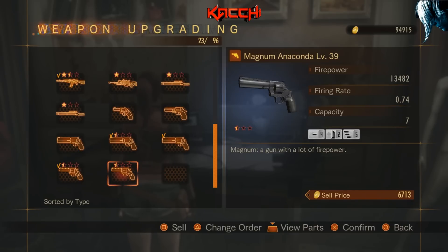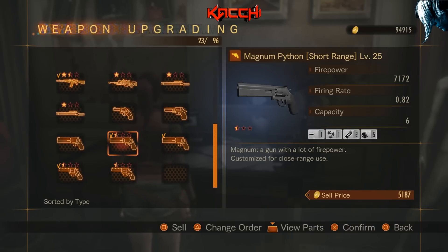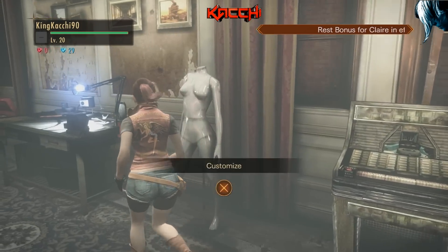This magnum is level 36, this one's 25, this one's 39 — my most powerful magnum with 13,482 firepower. I can kill any semi-boss under level 37 or 38 with at least two to three shots and still have ammo left. I put parts on it too: damage level four, capacity level two for seven rounds, and firing rate so I can get off more shots. It's all about upgrading.